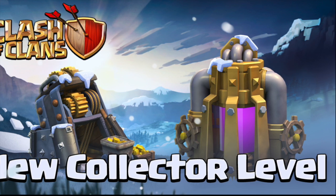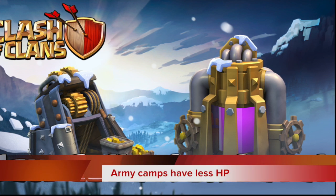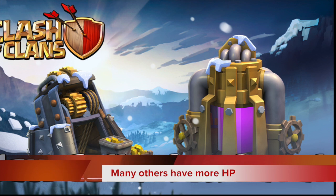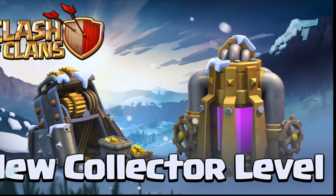The forum exclusive sneak peek is that army camps are now going to have heavily decreased hit points, so there's going to be no more stubborn campfires. Cannons, barracks, laboratory, spell factory, and dark elixir drills will have higher hit points on almost all levels. So we'll have to get a bit of practice in when we do our lightnings.